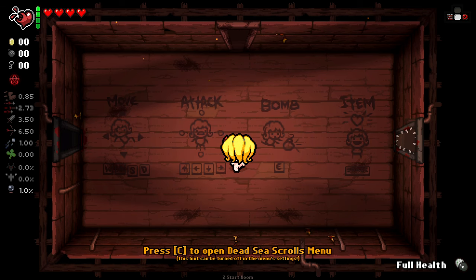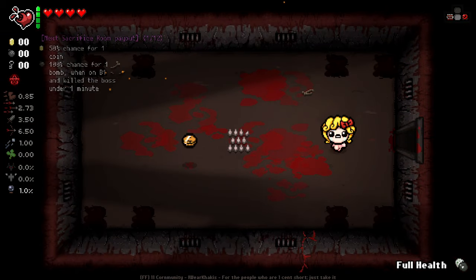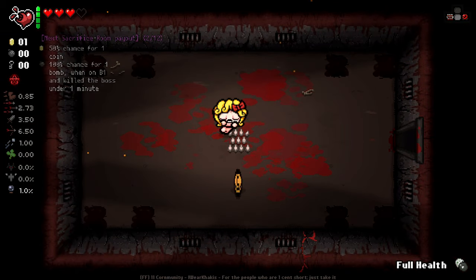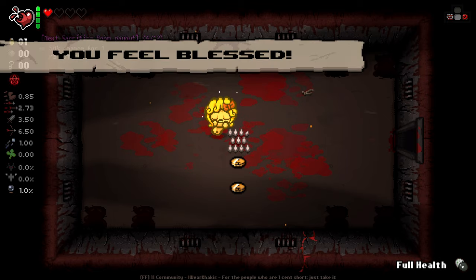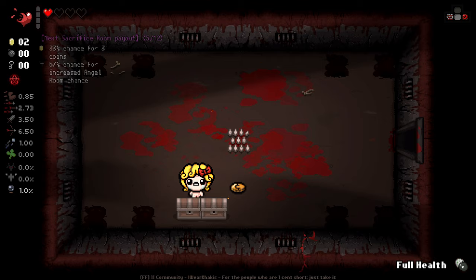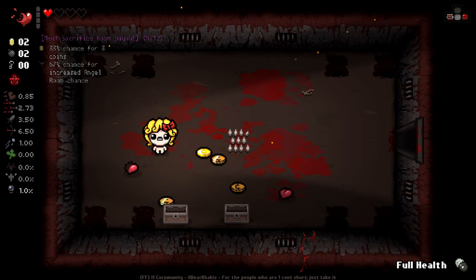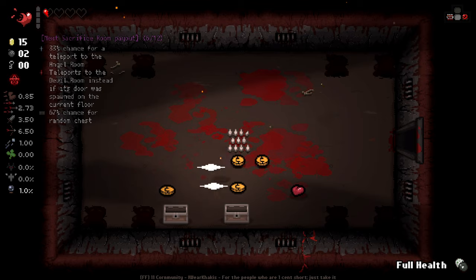Hello everybody and welcome back to some more Isaac. We're jumping in again for a regular run here, this time as good old Maggie. And of course, we are starting off with the Sack Room Strat to see what we can reward ourselves with. Anything good off the start will be pretty nice here, so I am open to whatever the game gives me. Nice one — we got some extra HP and a Golden Penny. That's pretty good going.